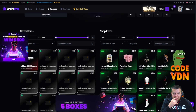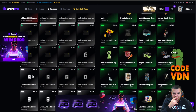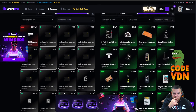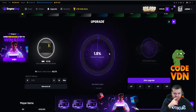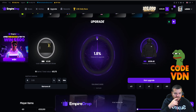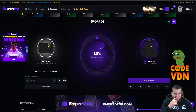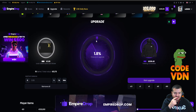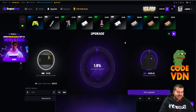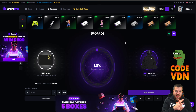Let me just do one upgrade — let's test the upgrade feature. We have some item with a 50x multiplier. One percent chance... imagine. Okay, that didn't work.